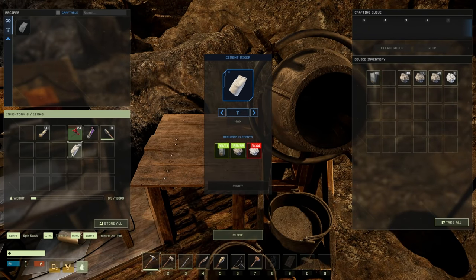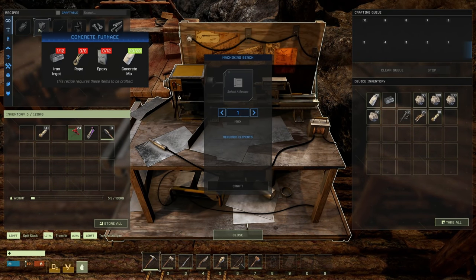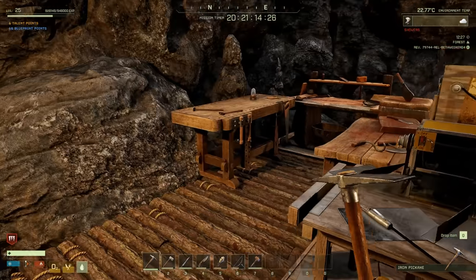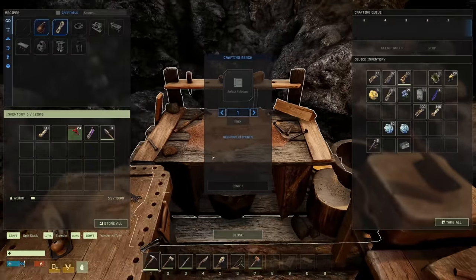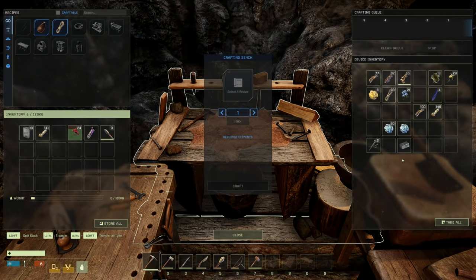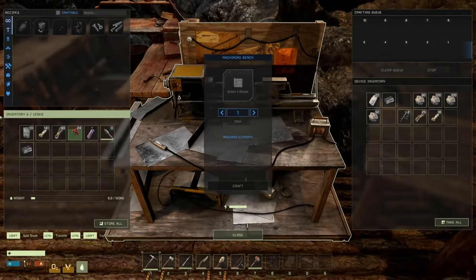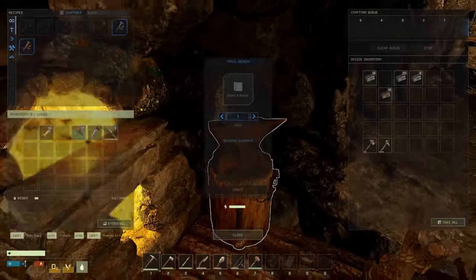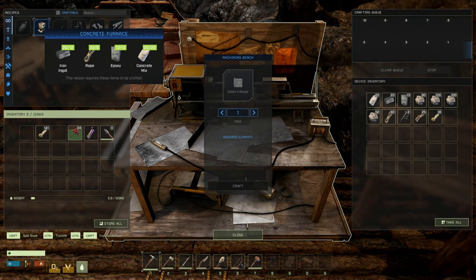There's our 20, so let's bring that back to the machining bench. What do we need for this guy? 12 epoxy, 8 rope, 12 iron ingots — I'm pretty sure we have all of that. Epoxy, rope, iron ingots — okay. We are literally just missing a couple more iron ingots. Yes, we have them! And there she is — concrete furnace, baby!